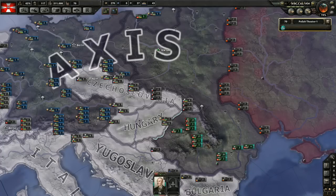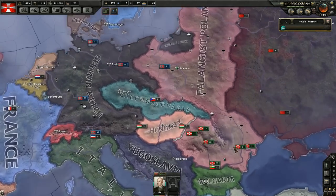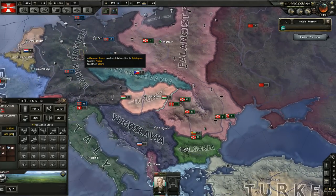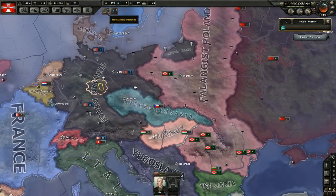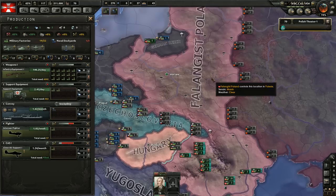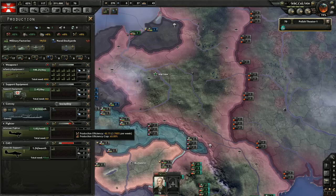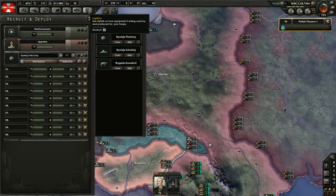Hello everyone, I am Torior and welcome back to Let's Play Hearts of Iron 4 in Spoland. We're currently preparing to invade Hungary and to sort of betray Hitler. We've also gotten some new military factories which we are currently not using, so I'll get some new division templates and show this off.